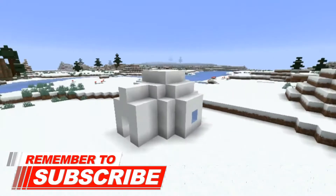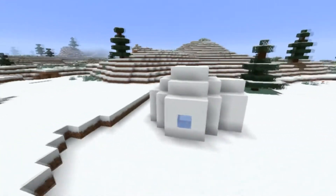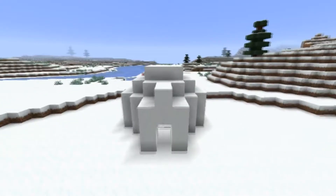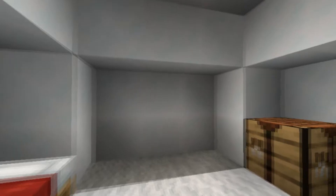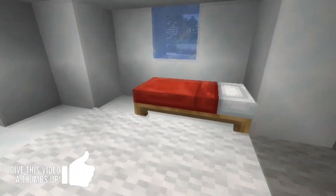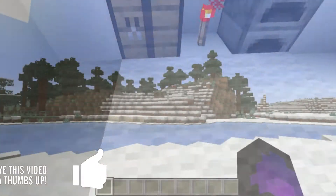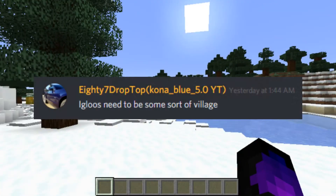The igloo is one of those structures in Minecraft that I personally think completely needs redoing. It's so outdated, it's small, and there's items in there that you don't really want — a crafting table, a bed, a furnace, a flower pot, a redstone torch, and some carpet. And if you're lucky, you get the ladder that goes down and leads to the zombie villagers.